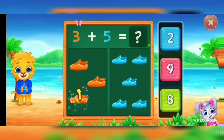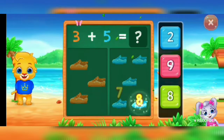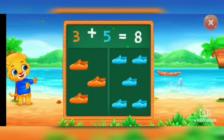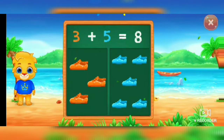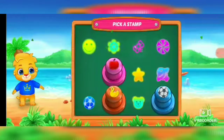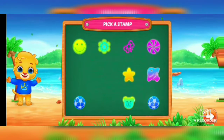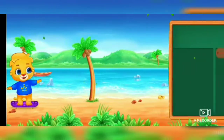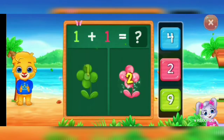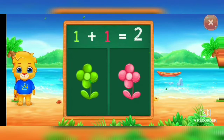Choose one, two, three, four, five, six, seven, eight. Three plus five equal eight. Pick a stamp. One, two. Woohoo. One plus one equal two.